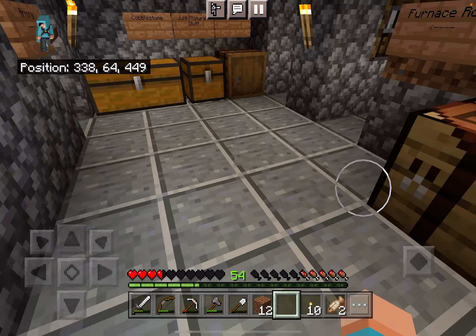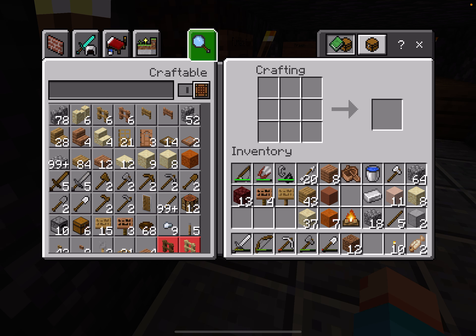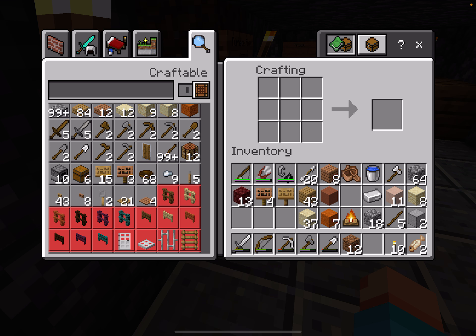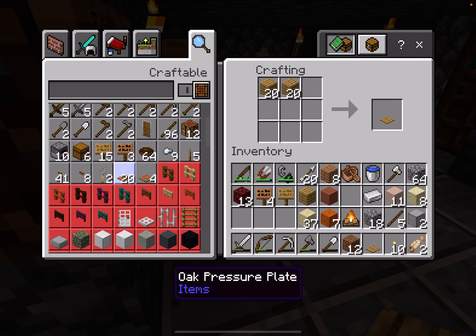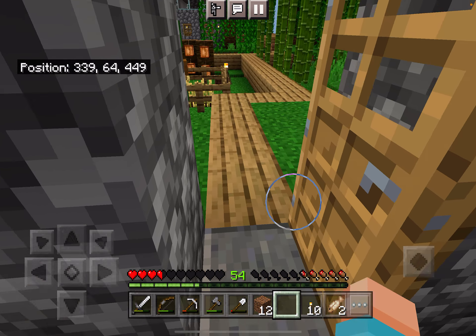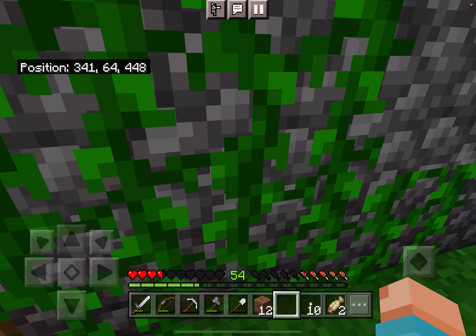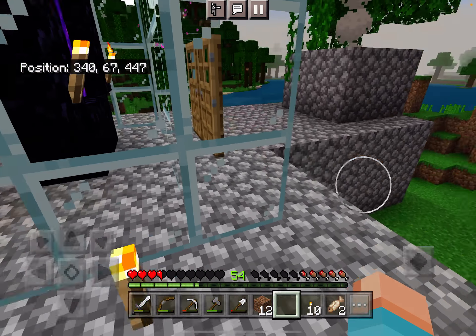Also, I want to install a pressure plate on this side of the door. I'm sorry about the coughing, I just really can't help it. Because then it's easier to walk in, right? And then it automatically closes. Obviously, we don't need this one, because we don't need any mobs getting in. That's just a given.